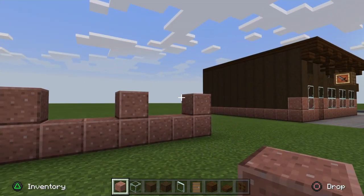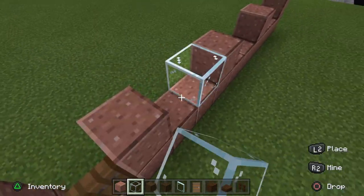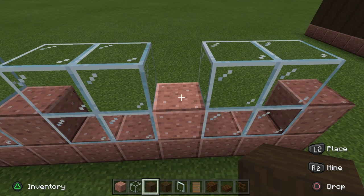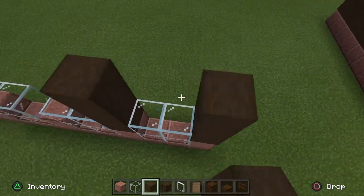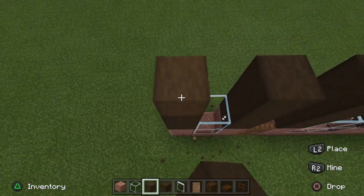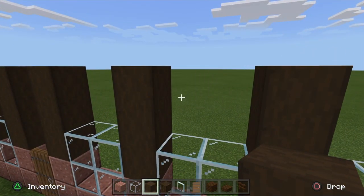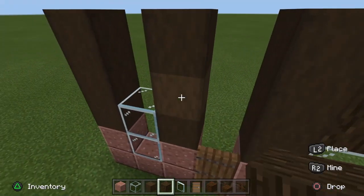You should have three double windows in total and then one over this side. These windows are literally just filled in with glass, so go ahead and put the glass blocks in these window frames. Then take your stripped dark oak wood log and go up by three blocks high, and do the same on all of these polished granite pillars. It's quite a tall building — I didn't realize until afterwards. I was planning on building a second floor but then decided against it; I kind of like these little airing windows up here.